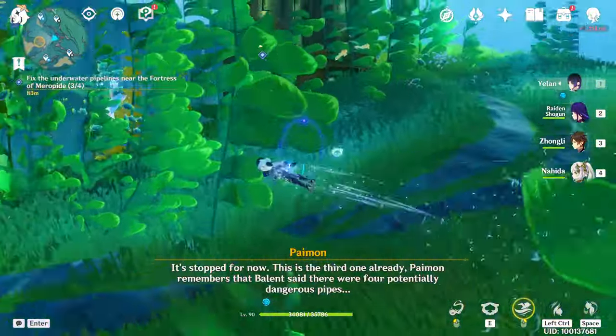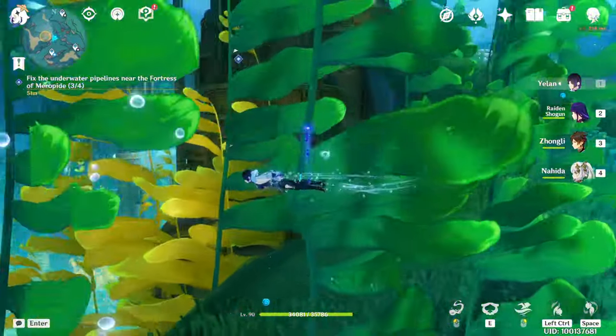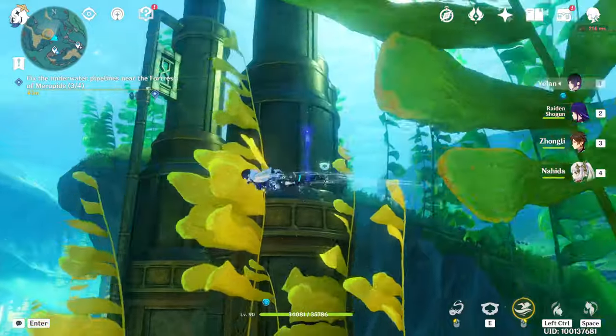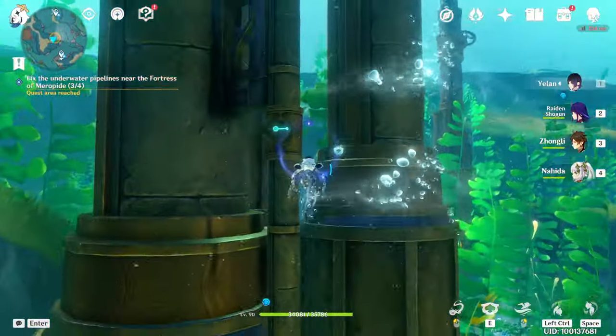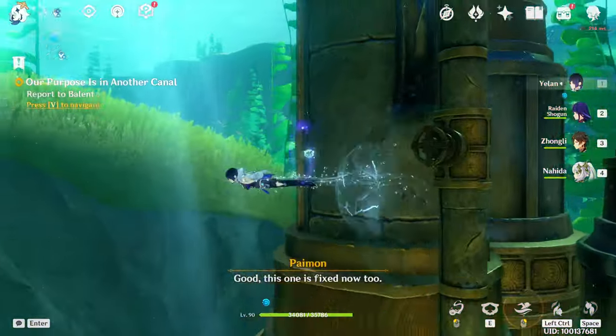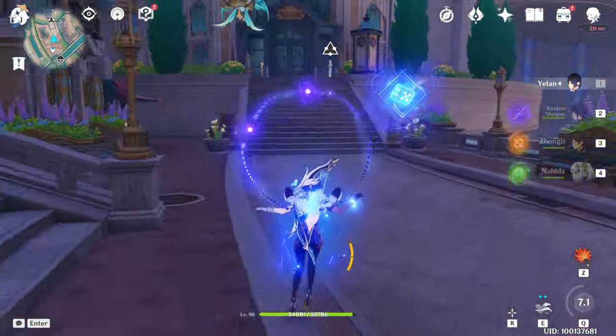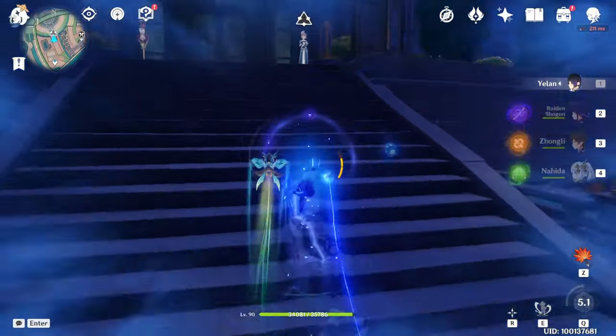The last one is close to the teleport waypoint — just go and rotate it one time, that's enough. Now teleport back and the quest is completed! You get 30 Primogems. If you go to the reputation system of Fontaine you can also complete it there.